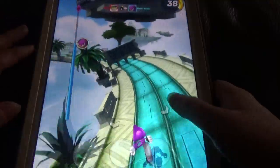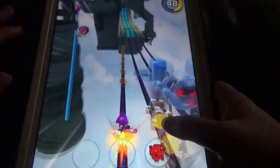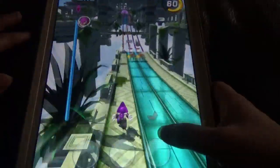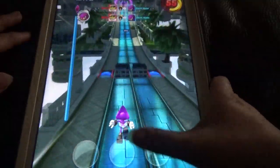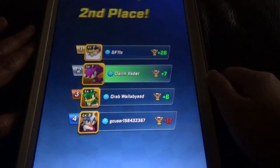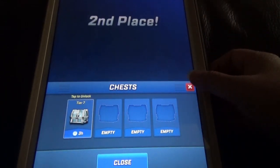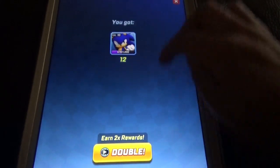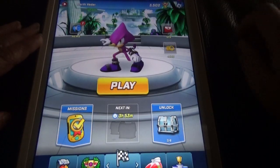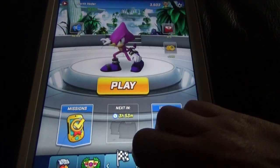If you come in second place, you'll get a victory chest. Not only that, you can finish missions and earn additional rewards. Depending on the character you use, you'll receive more character cards and other items. So there are many things to earn based on your race performance and character choice.